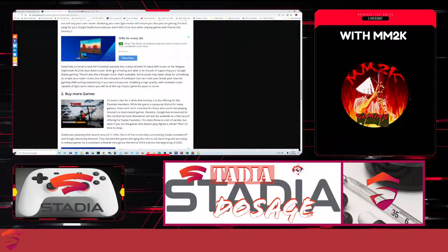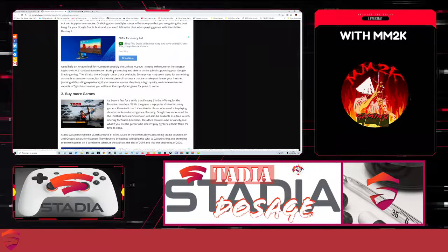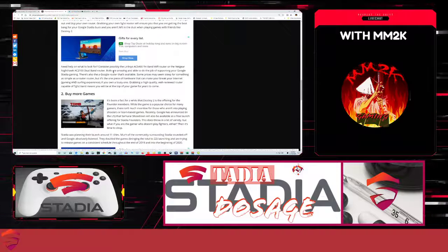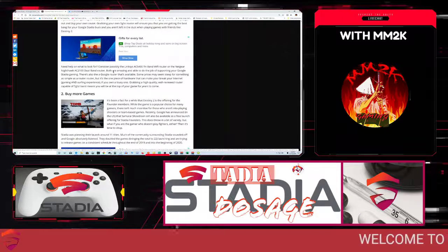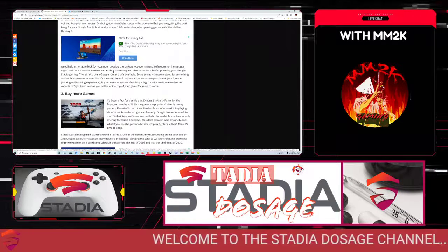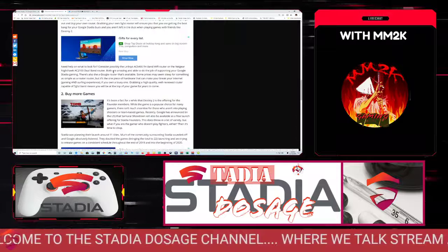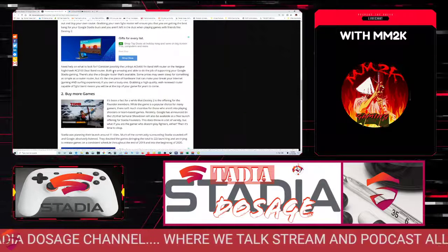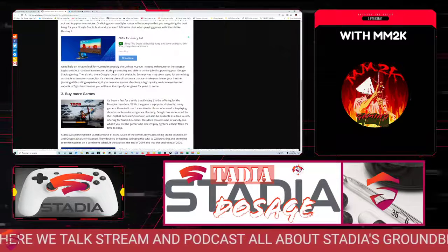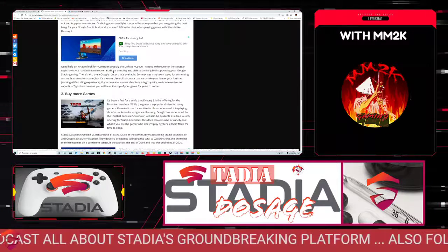When you look at the Stadia version of these games compared to other cloud renditions, those other renditions don't compare. I bought Shadow of the Tomb Raider and compared it on my Pixel phone to the xCloud version — oh my, there is no comparison. So they are right: buy more games. You can get them at a discount. One of my favorite games on Stadia right now is Darksiders Genesis — great fun, and it's seamless whether I'm on my browser, the Chromecast in the living room, or at a coffee shop.